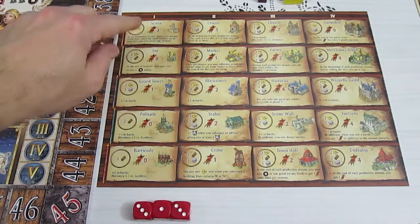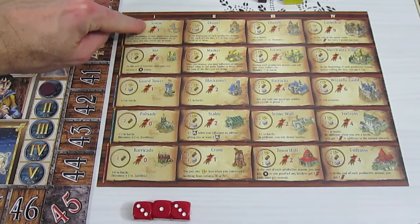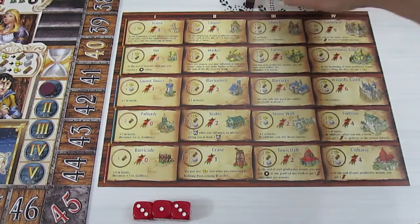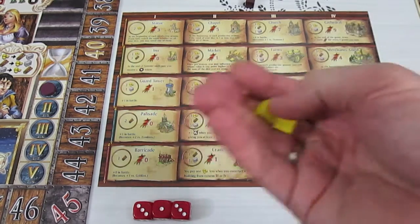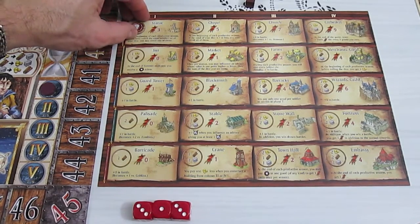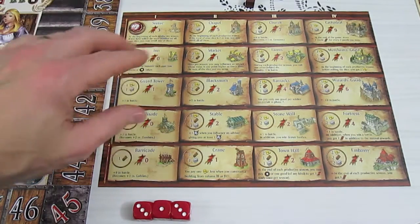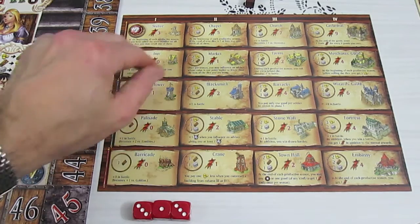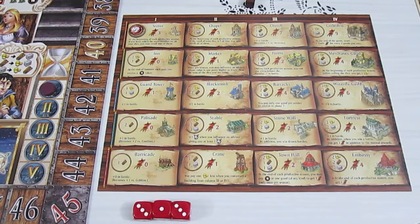Red has two gold and one lumber, and decides to spend his two gold to build the statue — placing a builder token on that space. The statue gives an immediate three victory points. Its ability says: at the beginning of each productive season, if you've rolled the same number on all your dice, you may reroll one of them. Red's score moves to three victory points.